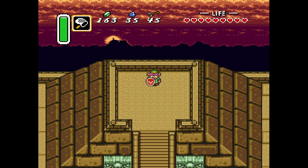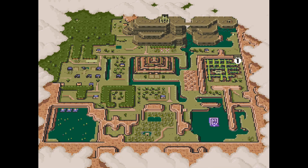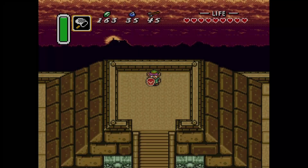We talked to Sahasrahla, who told us to go check out the Dark Palace, which we see here on our map as number one. You can see there's also a crystal shape there. There's a maiden imprisoned in that palace. We can't go much anywhere else in the world right now anyway until we get the item out of that palace, so let's do it.